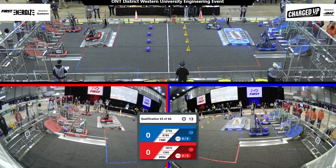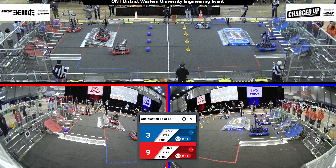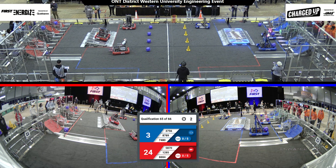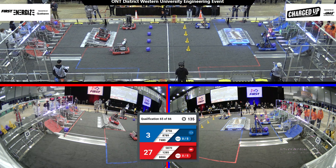All right, let's kick off the autonomous period. We got robots moving, scoring some game pieces. On the Red Alliance, all three robots have moved. 1285 up and docked on the charging station. On the Blue Alliance, 8789 crosses the community.